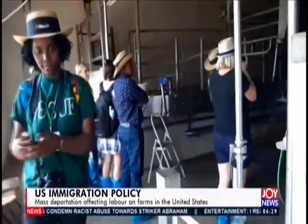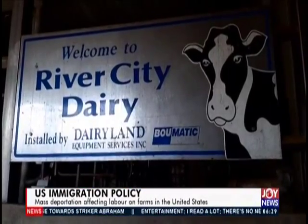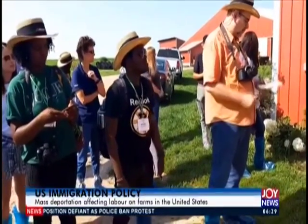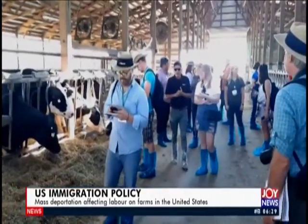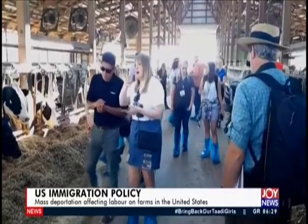Apart from the immigration challenge, the construction industry has become more attractive for the few available workers than agriculture. On a dairy farm, a worker might make an average of $10 an hour, versus construction, where they can make between $20 and $25 per hour — a big difference, and agriculture can't compete. The International Federation of Agricultural Journalists on a boot camp farm tour understands the labor shortage facing many farmers across the U.S. President Owen Roberts believes journalists have critical roles to play — the media can provide information and help farmers find new ways to do things.